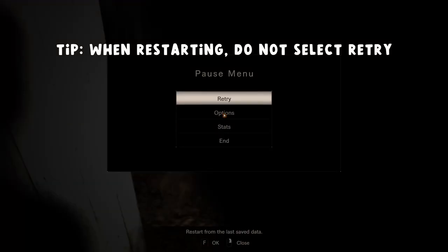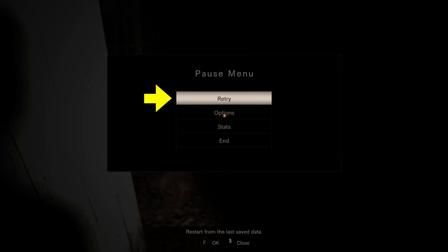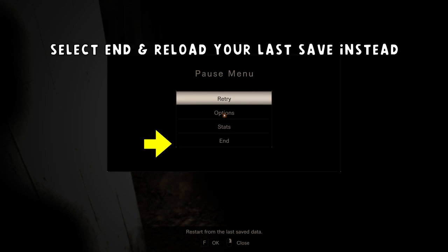If you end up dying, do not hit retry. If you do this, it will end up adding more time onto your total game time, and we do not want that. Instead, quit out and then reload from your last save.